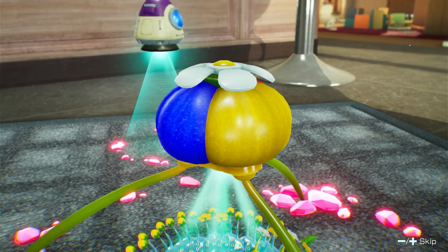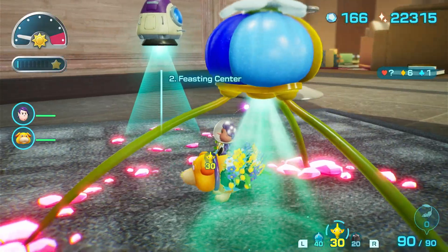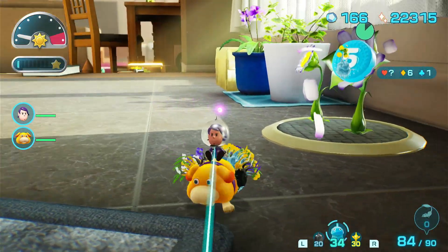There we go. It has been a hot minute since we got a new onion. It's all blue and icy. Now we have that little part on the onion, which also means I can make my own Ice Pikmin now, so I shouldn't have to worry about losing them as much.